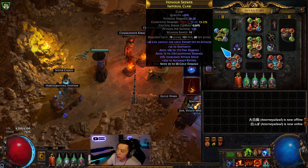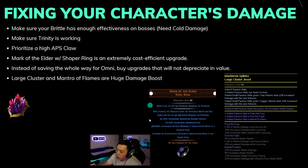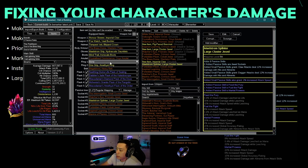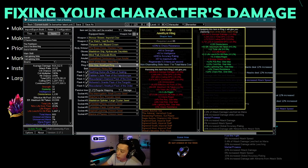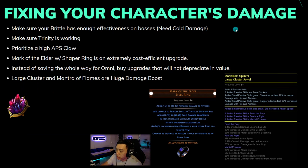Another key thing: prioritize a high attack speed claw — attack speed is everything. This claw isn't that good and I still haven't put a harvest enchant on it, but ideally you want a 2-plus attack speed claw because it scales all of your base damage. Mark of the Elder is another extremely efficient ring — it's a 20% damage increase and actually pretty cost efficient, but it means your other ring needs to be a shaper ring for stun immunity from attacks.